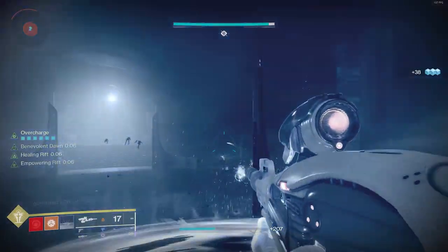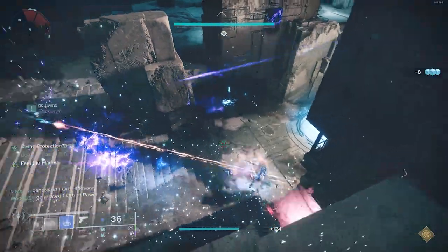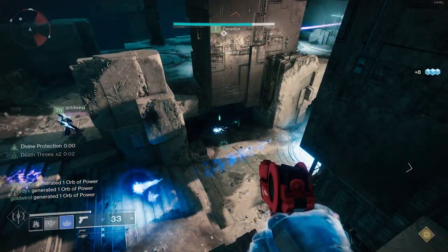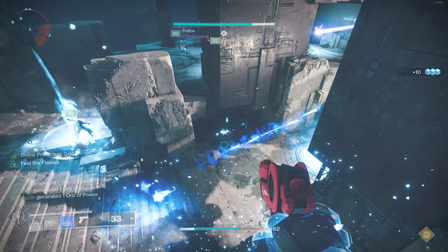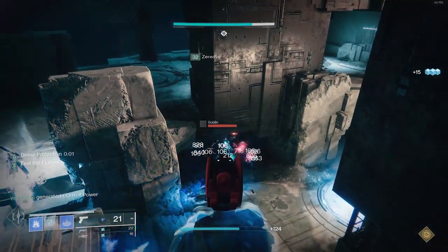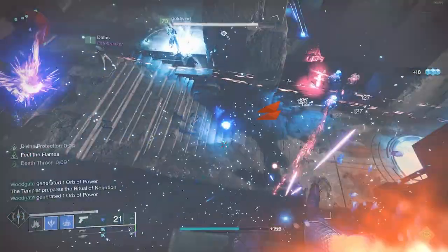This works with all subclasses, so my friend went on Well of Radiance and used Vex Mythoclast to get his kills, and I use stasis with Bleak Watcher Turrets and Peace Bond. While he has Benevolent Dawn and Field of Flames, he gets his grenade back nearly instantly. This synergy allows for no enemy to walk past you without turning into ice. Needless to say, this exotic is excessive in the best way possible.